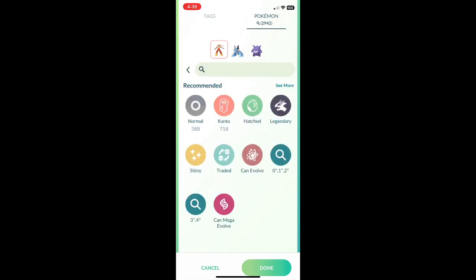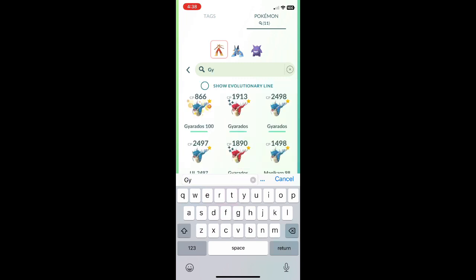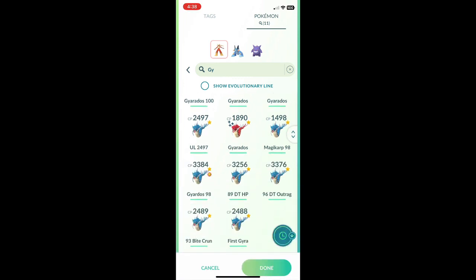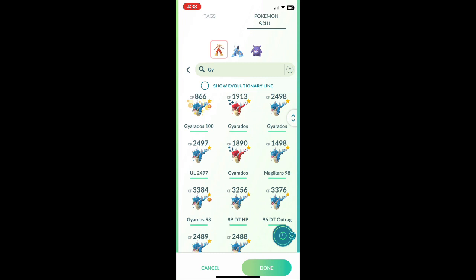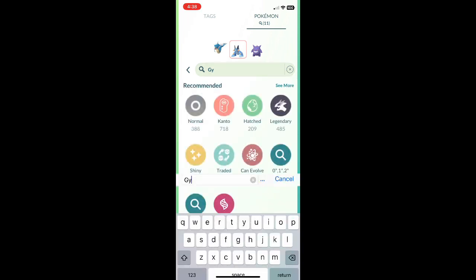This first one I'm going to go with — I think I'm going to go with Gyarados this time, and it'll actually be to take out the Slowking. Slowking is part Psychic. I've got to find one with a Dark move — there we go. This one has Crunch. So we're going to go with this one here.